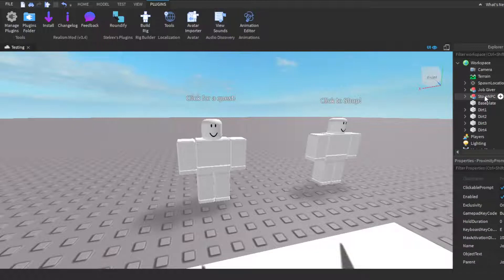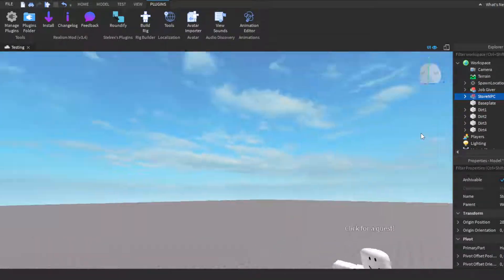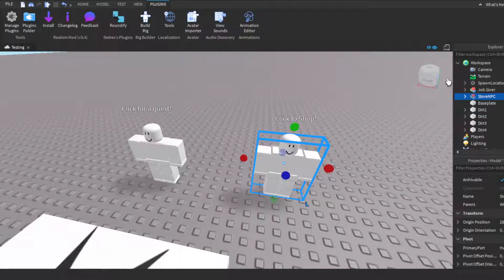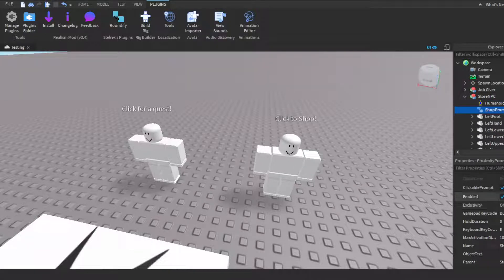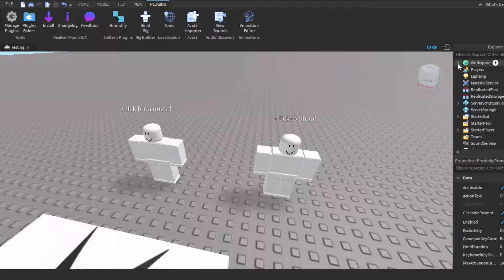For the store NPC it's basically the same process. Build another rig, name it 'Store,' and insert another Proximity Prompt. Change the action text to 'Click to Open Shop.' That's it for the workspace setup — the real stuff comes when we get to the GUIs.